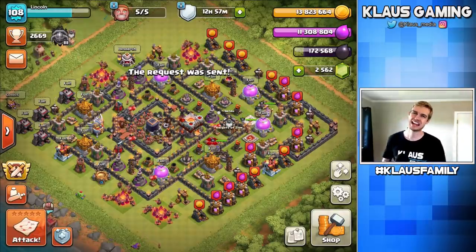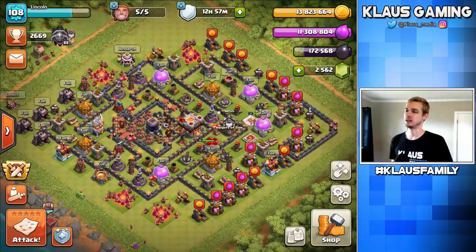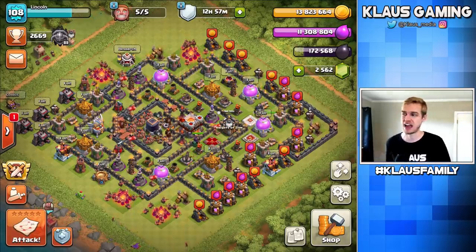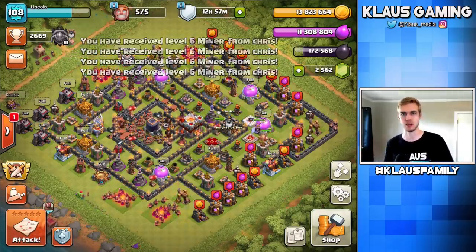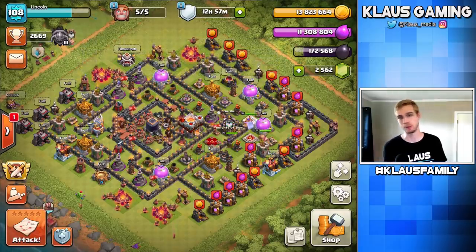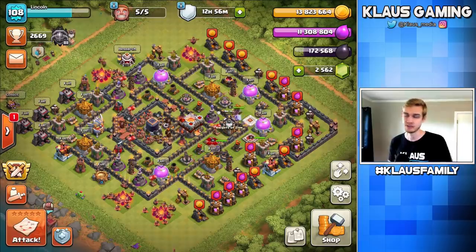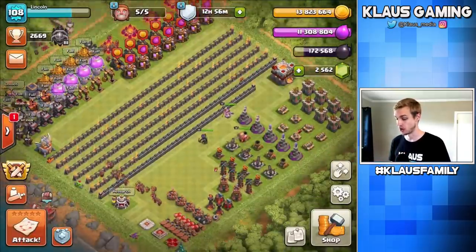Hey family, what's going on? Klaus here and welcome back to Fix That Engineer, where today I have way too much loot, so we gotta spend some right off the bat. I've got a lot of Dark Elixir too, but I don't have too much. I think I can get a few raids in without maxing my Dark Elixir storage, which means I'll probably be looking at a hero upgrade at the end of the video. Wait — we might have a problem. Let me go into my progress base and figure out what's going on.